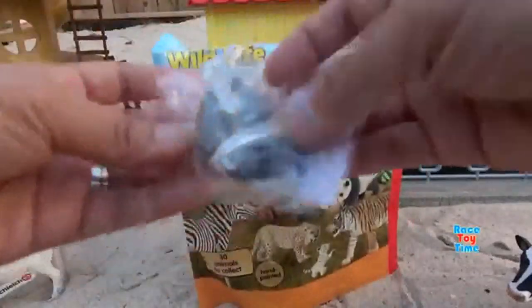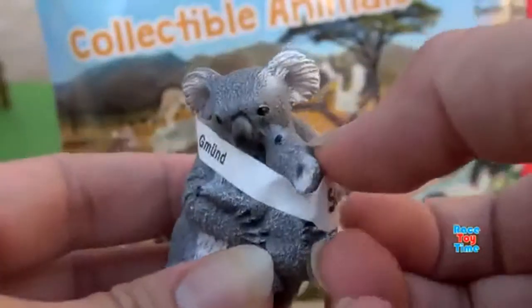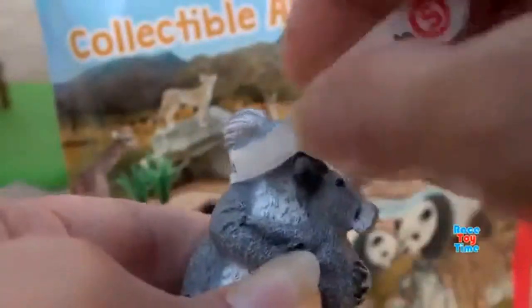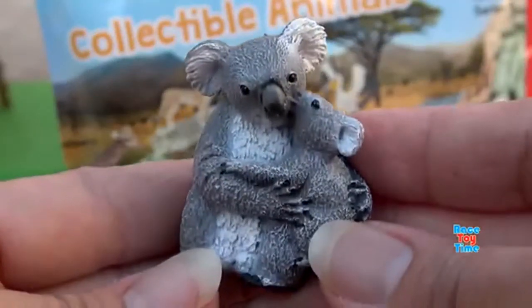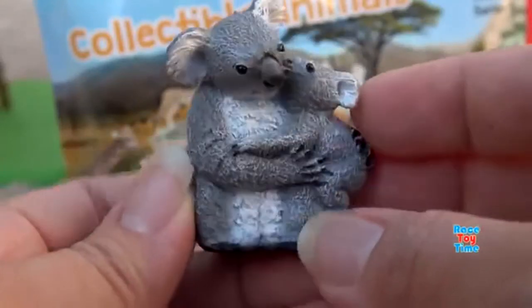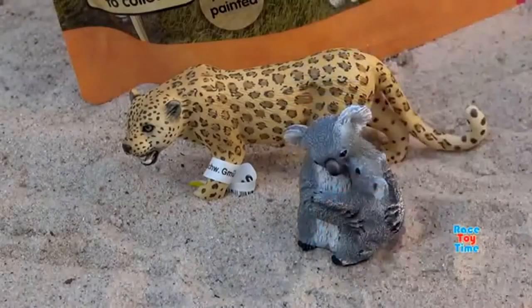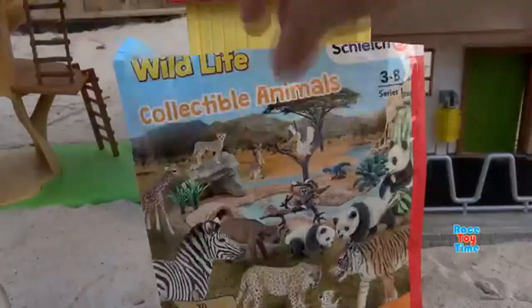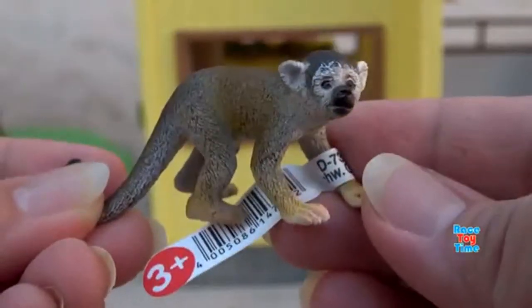Now let's check out the next animal. What do you think it is? Oh, this is so cute. We have a koala and a baby. And let's check out the last animal. What do you think it is? It looks like we have some kind of a monkey. It's a squirrel monkey.